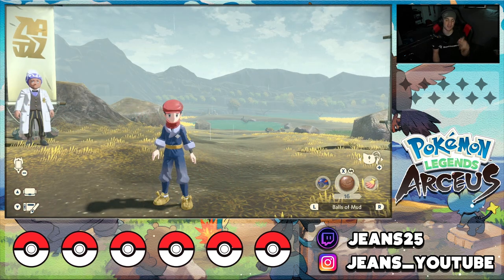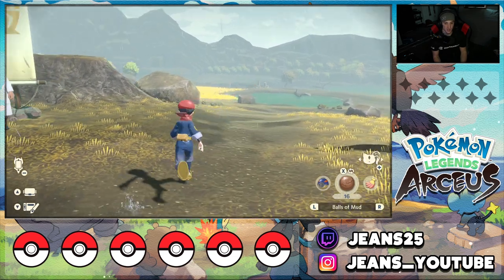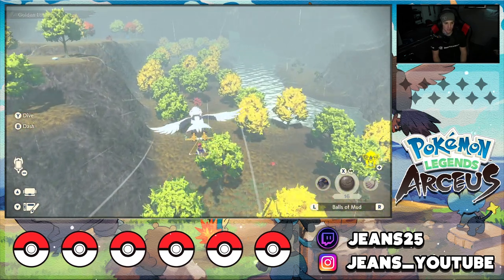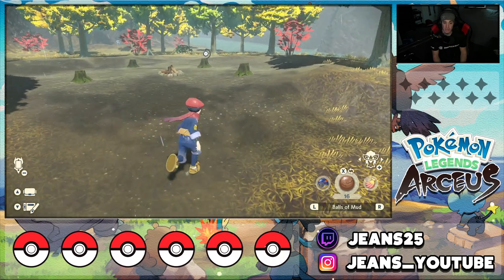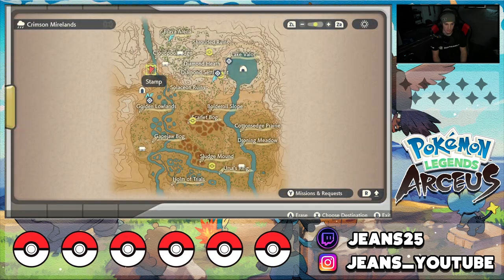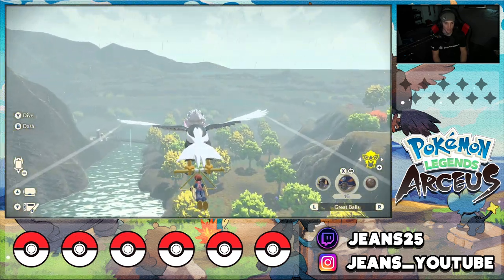Moving on to the Crimson Mirelands, where you can find five Unown locations. On the map we've got one near us, one at the Shroud of Ruins, the Diamond Settlement, the Scarlet Bog, and one near the Ursa Ring and Sludge Mound. Starting here — there's a little fire pit where you fight the sisters for the first time and the Unown spawns right there. That is letter D, just chilling right on the log stump.